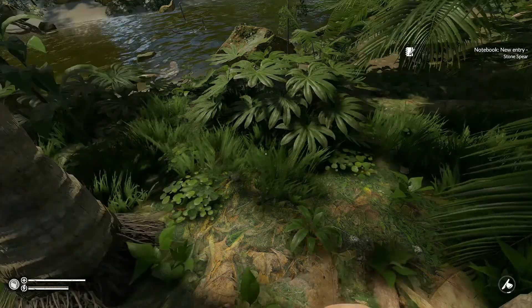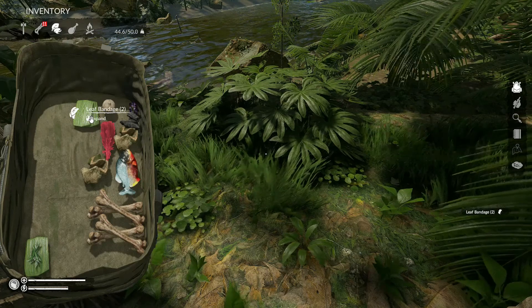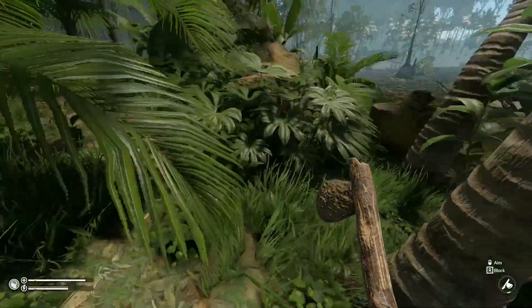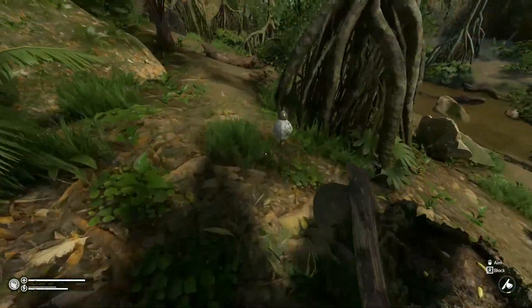For whatever reason we unlocked the stone spear even though I was nowhere near crafting one. We'll move these down here — if you want to move an entire stack you just hold the left Alt key and click and drag on that.